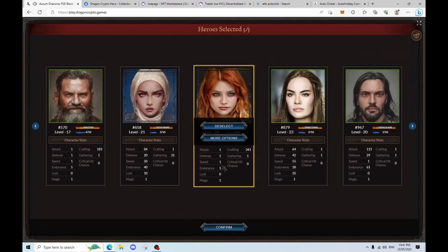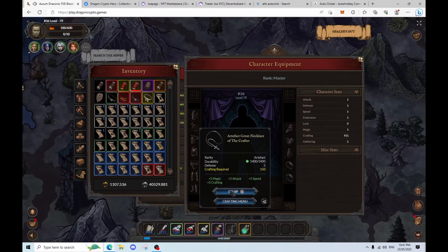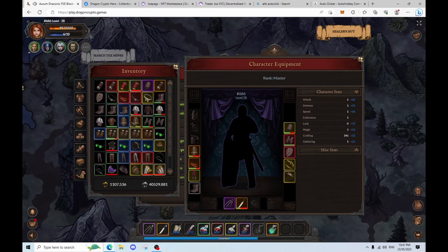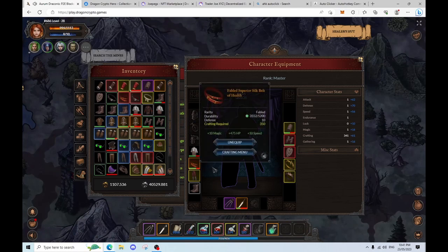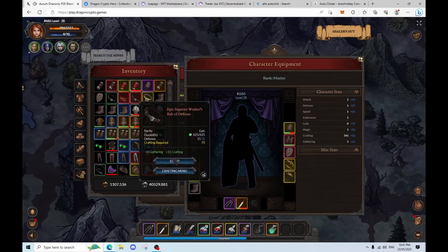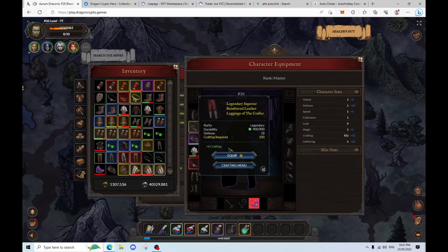This character has been my crafter for a long, long time, so we will be swapping the gear. With crafting gear we're going to have some nice shoulders. For our chest piece we're going to have this — 5 gathering, 9 crafting, a little bit of HP — we're going to use that. For the belt, an 11 crafting belt. For the pants, just plus 6, nothing too fancy.